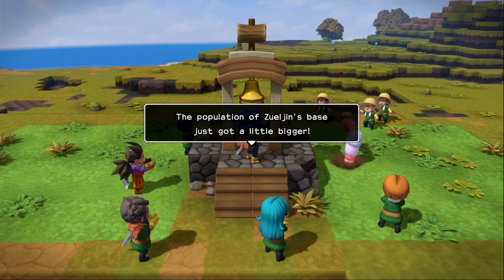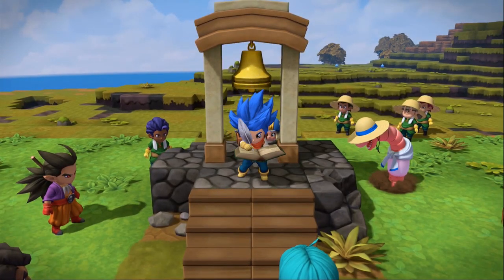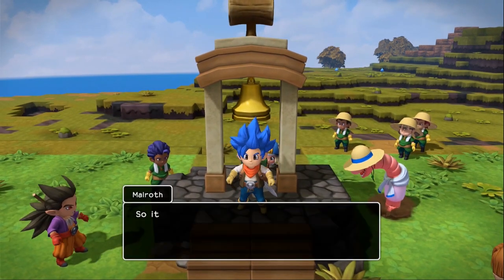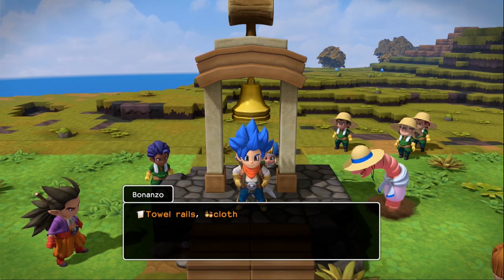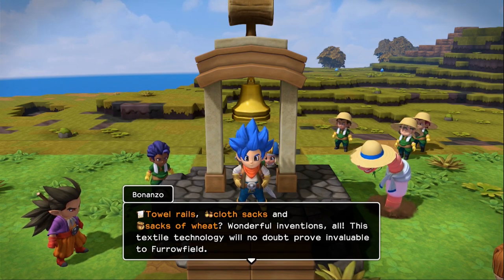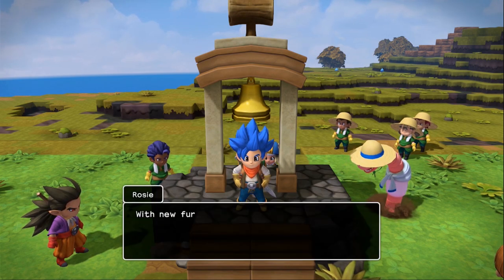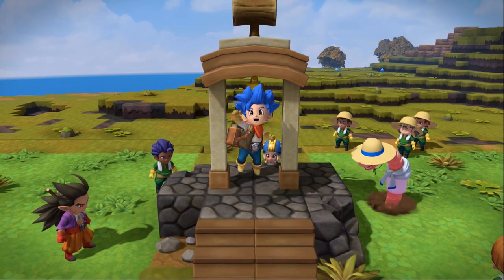The population of Zul'jin's base just got a little bigger. You know you got a recipe, baby — I knew it! We had a lot of them, actually. So it worked again — ringing the bell has made everyone better at building. Towel, rails, cloth sacks, and sacks of wheat. Wonderful inventions. All this textile technology will no doubt prove invaluable to Furrowfield. You've done it again, Zul'jin. The sound of the bell has drawn farmers from far and wide. With new furniture and new farmers, we'll be able to make Furrowfield Farm even better. Beautiful, man.